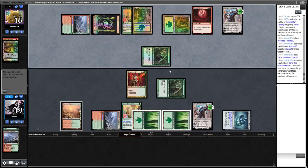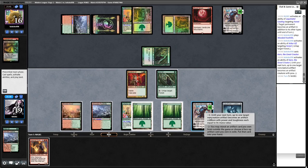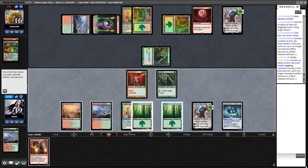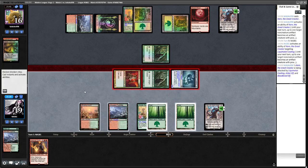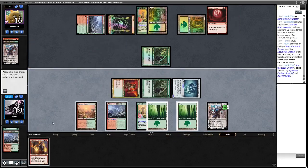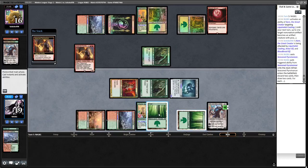We could kill the opponent's Karn by animating our Liquimetal Coating and attacking Karn for enough damage, then play Seasoned Pyromancer. This is weak if my opponent has a Bolt, but if they had a Bolt they would have used it. So yeah — killing my opponent's Karn, then drawing two cards and keeping up Stomp.